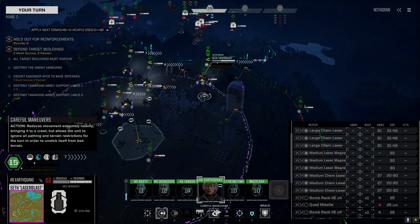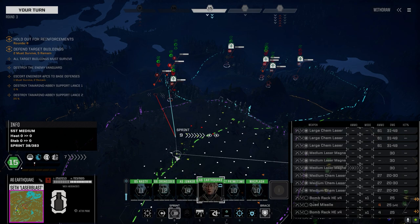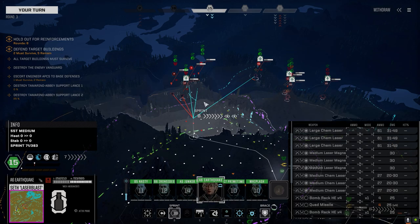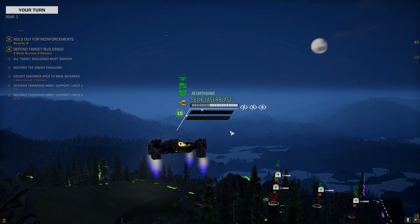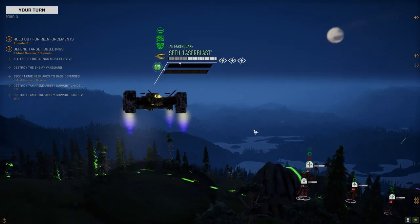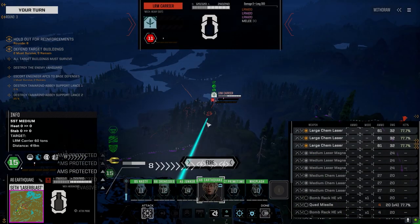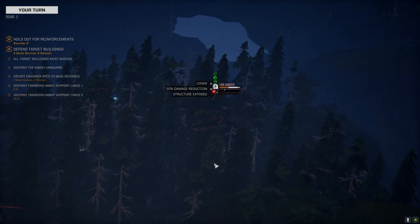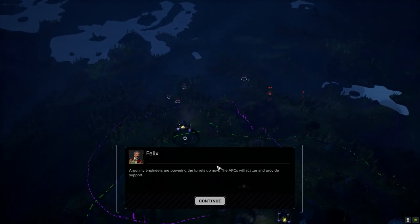I'm going to try and sweep this side first. We pulled out of AMS range — must have been the force of my jets blowing that building apart. Three large chem lasers on it — let's get going. Tango down! There are our turrets. Get in the battle.